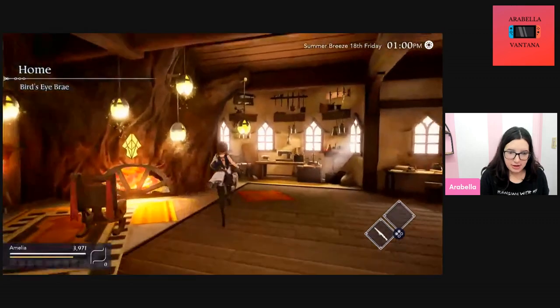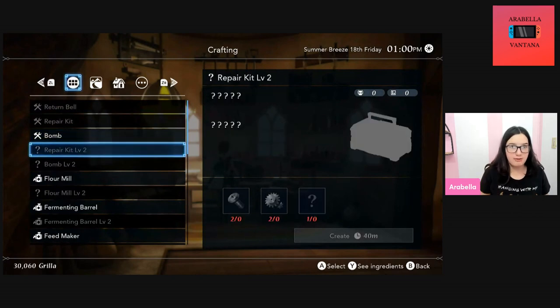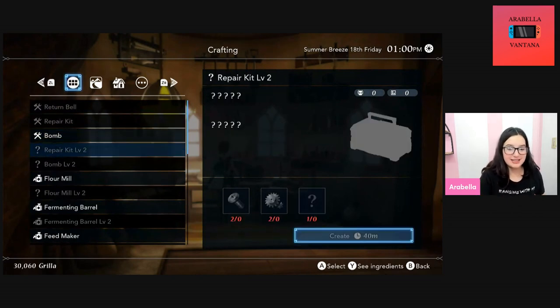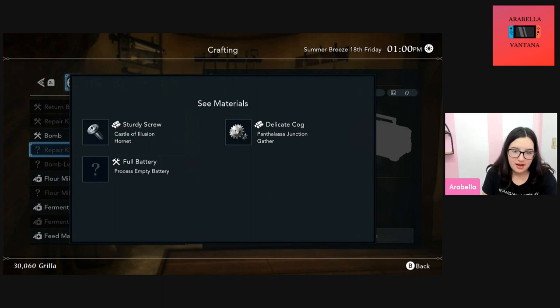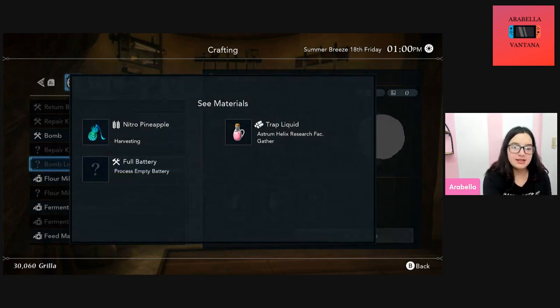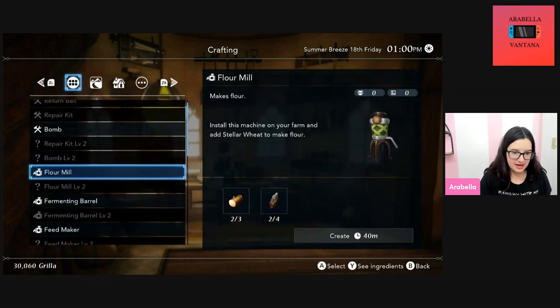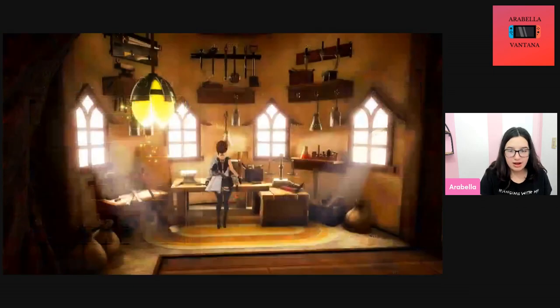Then you can return home and use them. I'm going to show you the recipes and what you need to get. For the level two repair kit you're going to need sturdy screws — it tells you where to find them — some cogs, and a full battery. That's why you need the battery charger. For the bombs, you need trap liquid, some kind of pineapple, and another full battery. To make the batteries you need the battery charger, a small thunder core, a cog, and a screw, and then you can make the bombs.